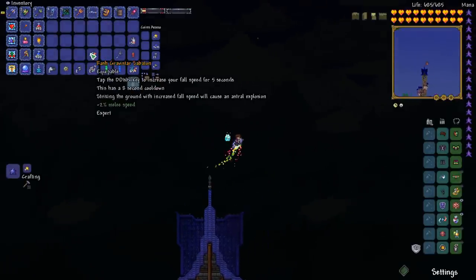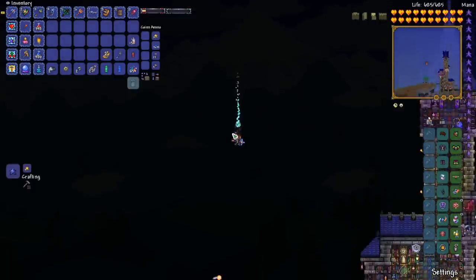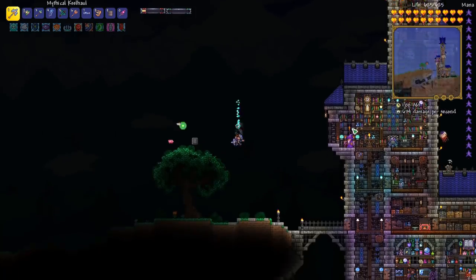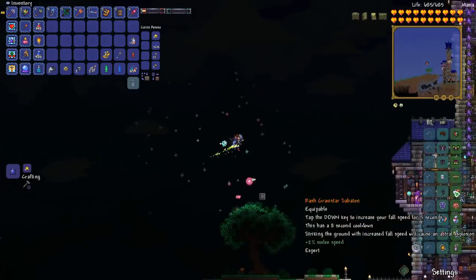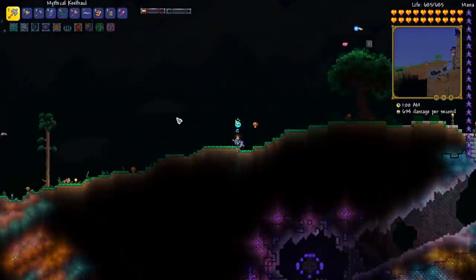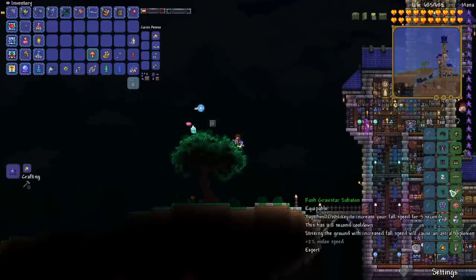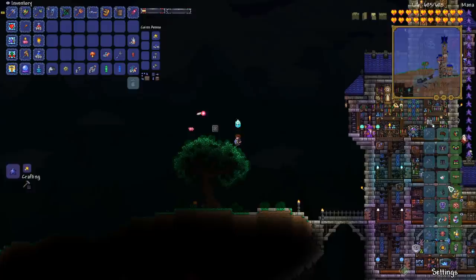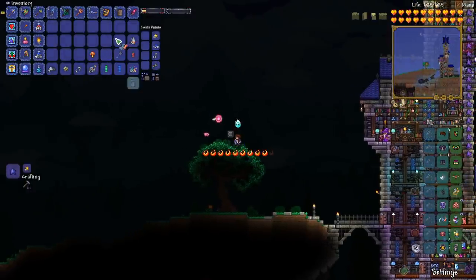We have the Gravistar Sabaton and it says press the down key to fall quickly. It has an 8 second cooldown but you just push down and you fall quickly and then when you hit the ground you explode. That's actually really neat. I don't think it's going to be worth switching off some of our other accessories for it, but still quite a cool idea.